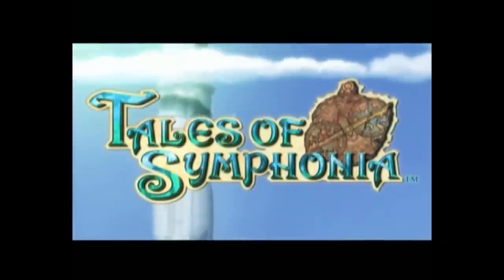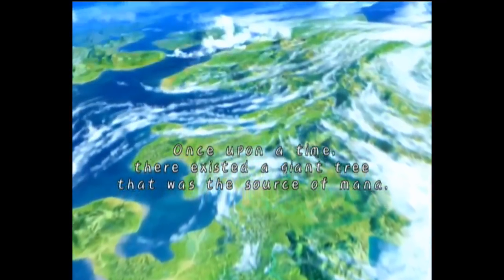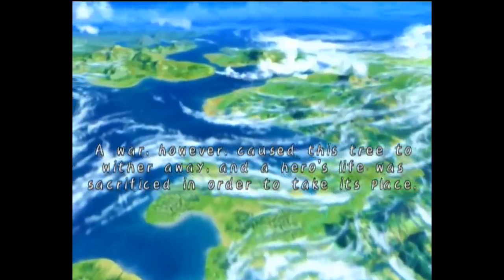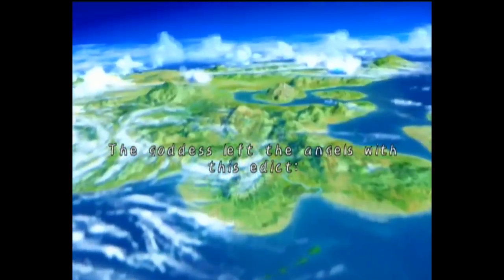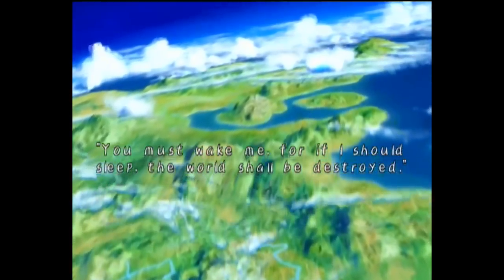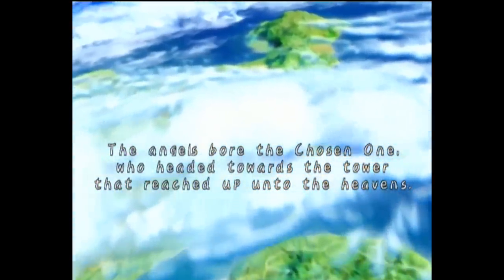The story only gets larger from here, so let's cut it down to size with a recapitation. Set in the world of Silveron, the game begins by recounting how there once was a giant tree that was the source of the world's mana. However, a war caused the tree to wither, and a hero's life was sacrificed to take its place. The goddess overseeing the world grieved at this loss and left, telling the angels left behind that she needs to be awakened, lest the world be destroyed. The angels would then bear a chosen one, and that one would go to a tower that reached the heavens and regenerate the world.